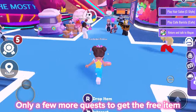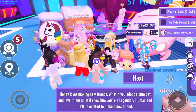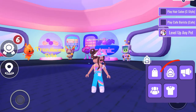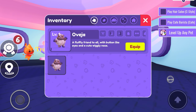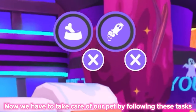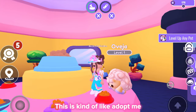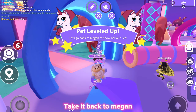Only a few more quests to get the free item. Next quest is to level up a pet. Click on this icon and equip the pet. Now we have to take care of our pet by following these tasks. My tasks were to feed the pet and take it to the playground. This is kind of like Adopt Me. Once your pet has leveled up, take it back to Megan.